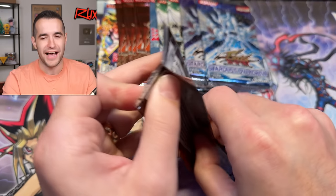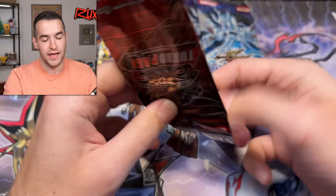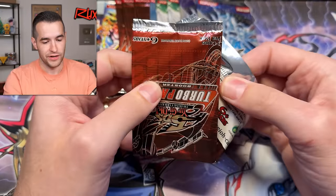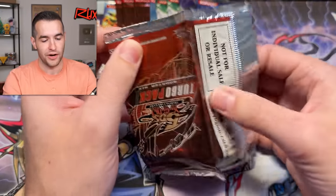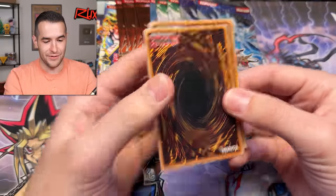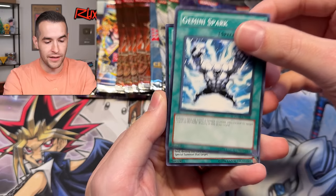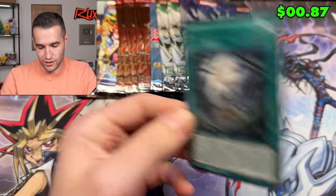The ratio on these is like a foil every 12 packs or something stupid — it might be a little bit easier on Turbo Pack but it's still really hard. Getting three already, we've definitely got our ratio. If we pull something else I don't even know what to say — we're just absolutely cracked. Gemini Spark — Black Garden. Okay, sure, whatever. I can't be mad at anything at this point.